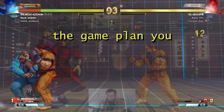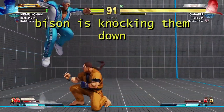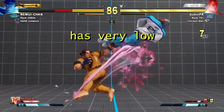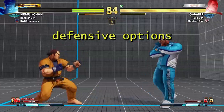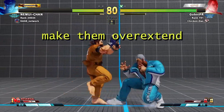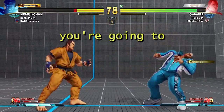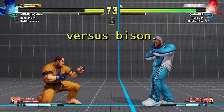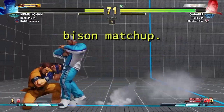The game plan you're going to want to follow for Bison is knocking him down and making him overextend. Bison in general has very low defensive options, a little below average, so if you can make him overextend or knock him down you'll most likely beat him. Go ahead and like this video and share it with your friends who need help versus Bison. This concludes the Bison matchup guide.